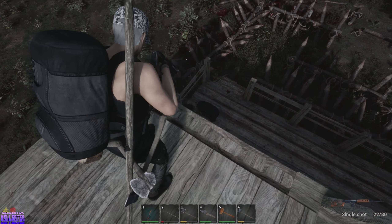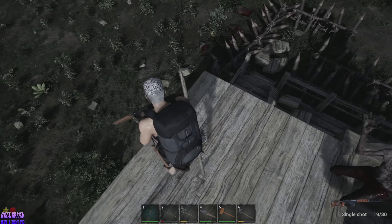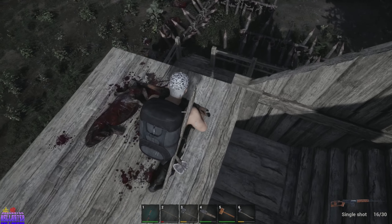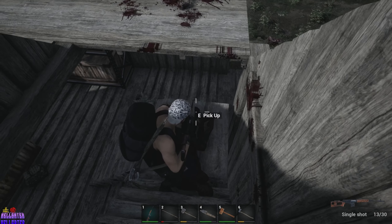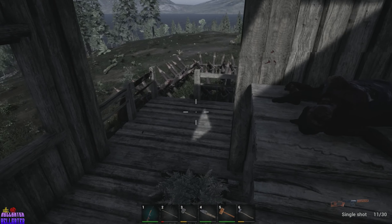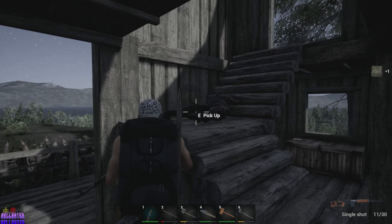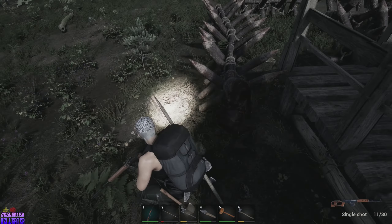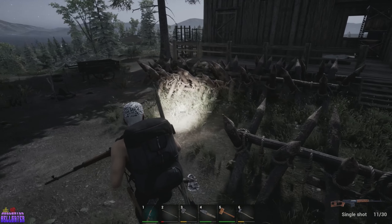My hygiene is bad — is that why my mood is so bad right now? If I use this for cleaning... oh wow, it gave me four cleaning. The flashlight works, okay. I found batteries — I found these little batteries which you can put in your shoulder light. My engineering is high because of the amount of times I've torn stuff down.